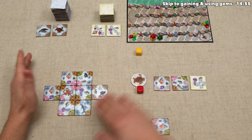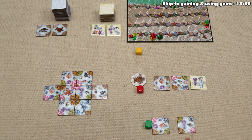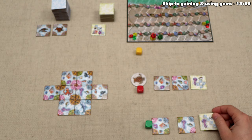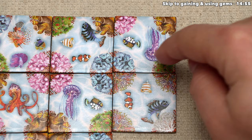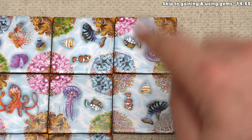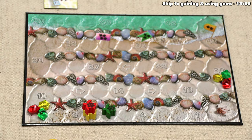After refreshing the market, green takes their turn: they place a tile matching twice with blue and brown for two points, bringing them to nine — that was three points total for the tile placement including a joker-completed coral set which gives one bonus point instead of three when a joker is involved. So green goes from six up to nine.